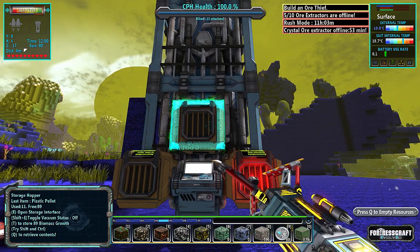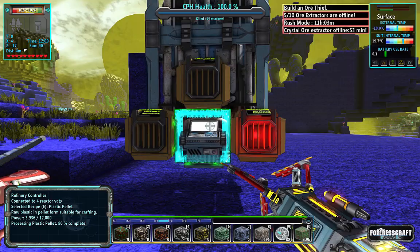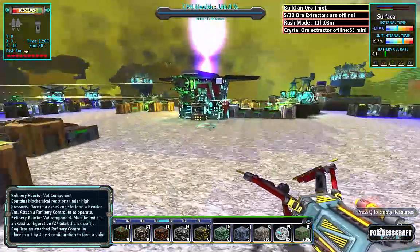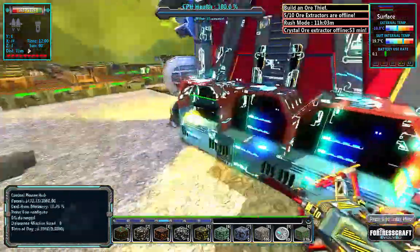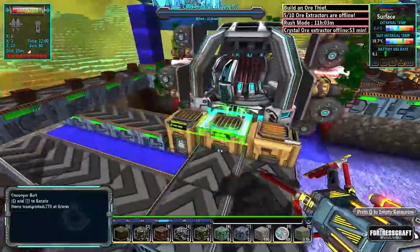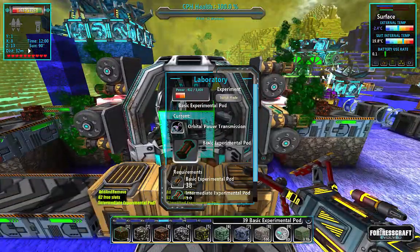I put 200 in there, that should give me a hundred plastic. As you can see, our threat level is so high right now - we are in boss territory, mainly because I'm researching getting the OET research done.